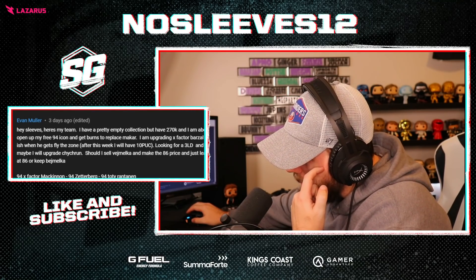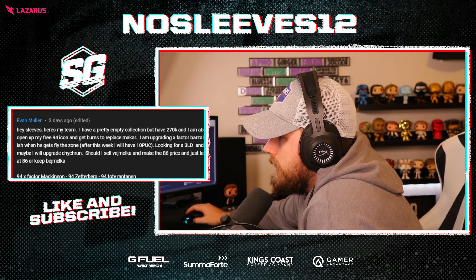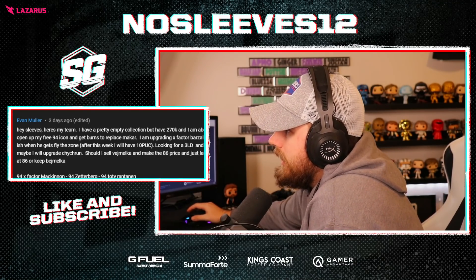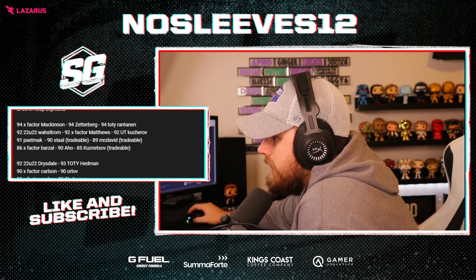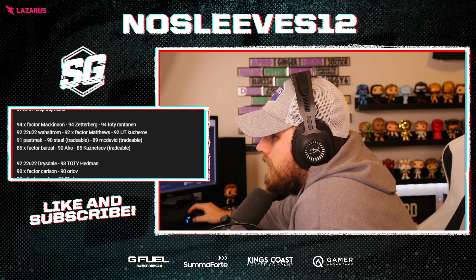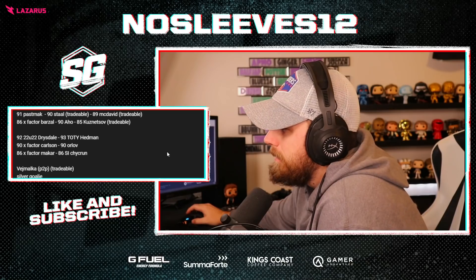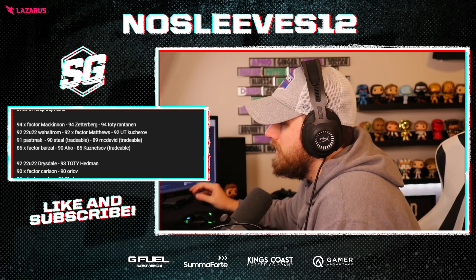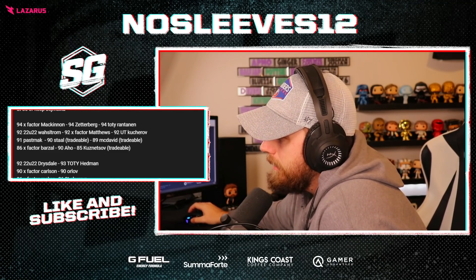Evan Muller says: 'Hey Sleeves, I have 270,000 coins and I'm about to open my free 94 icon to get Burns and replace my car. I'm upgrading X-Factor Barzal up to 92 when he gets Fly the Zone. After this week I'll have 10 power collectibles. Looking for a three-left D and a three-left wing, or maybe I'll upgrade Chikrin. Should I sell Vamelka?' I would just keep Vamelka — he's one of the better cheaper goaltenders. Upgrading Barzal to 92 makes sense. You need a three-left wing; you've got the 91 Pasternak. Definitely get Chikrin up to about 90 — that would be solid. Do a couple of the cheaper upgrades to like 88–89. You really don't need another left-handed defenseman. Barzal is going to go up, so focus on getting Chikrin up.